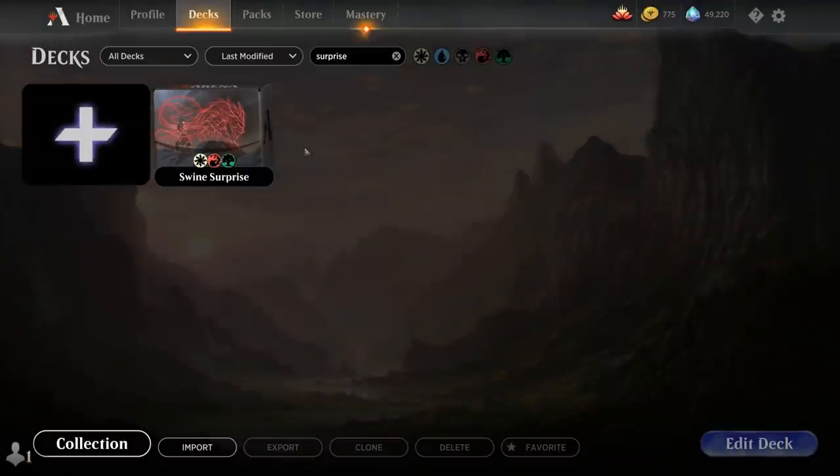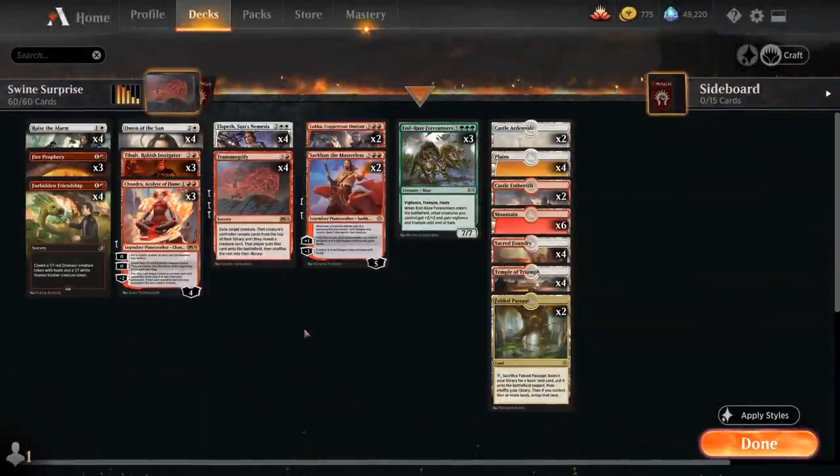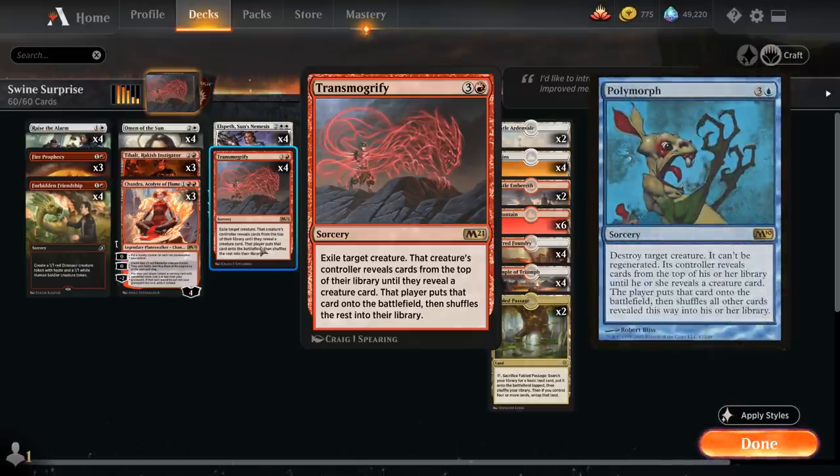Hello and welcome to another Magic Arena gameplay video. Today we're taking a look at another standard deck. This one is titled Swine Surprise. It's a red-white tokens deck, but with a twist — we're playing Transmogrify, the 4-mana sorcery from M21, that exiles a target creature and that creature's controller reveals cards from the top of their library until they reveal a creature card, puts it onto the battlefield, and shuffles the rest into their deck. Transmogrify is also known as a polymorph effect in Magic, and polymorph effects are pretty fun to build around.